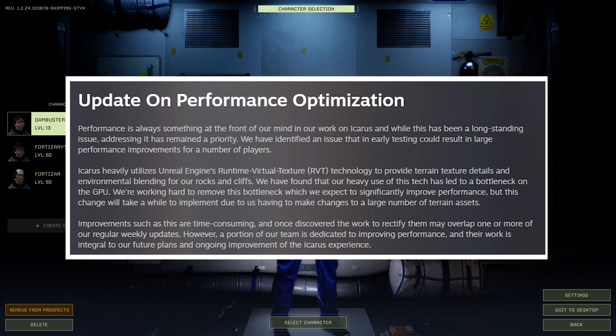They're working hard to remove this GPU bottleneck, which they expect to significantly improve performance, but the change will take a while to implement due to having to make changes to a large number of terrain assets. The host wonders if this is the issue he's been running into since day one - whenever he's next to a mountain his FPS tanks, and sometimes when mining on rock it just randomly drops.